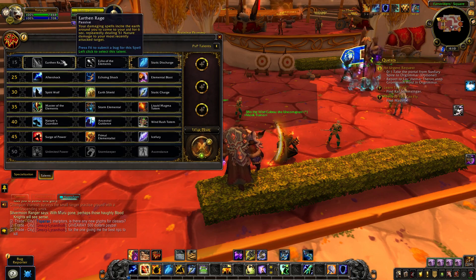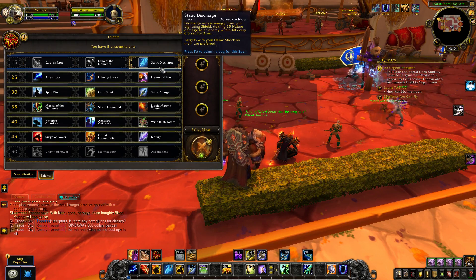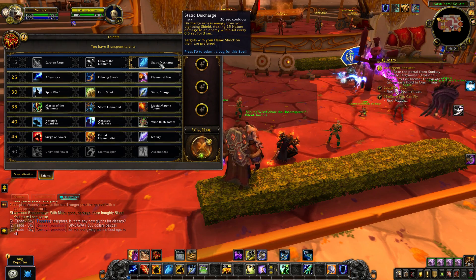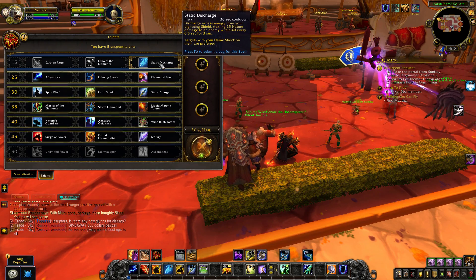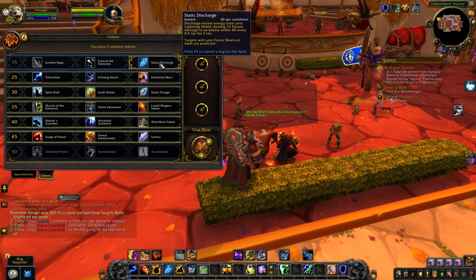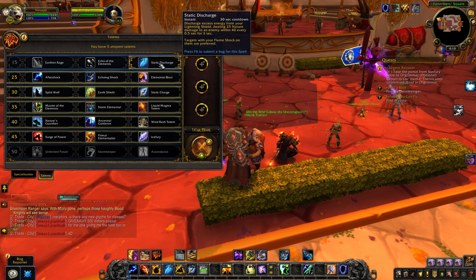It's a little bit of extra damage, but it seems like Earthen Rage except up for only three seconds every thirty seconds, where Earthen Rage is up all the time. It simply needs to be stronger given its cooldown. It could be really cool though - maybe if it worked off your Fulmination stacks, so the damage scaled based on Lightning Shield charges plus Fulmination stacks. You'd build Fulmination, use this ability, then follow with an Earth Shock, weaving it into your rotation.